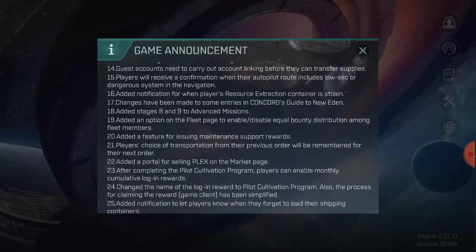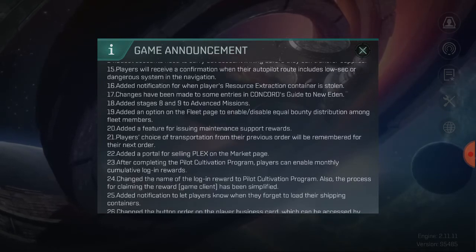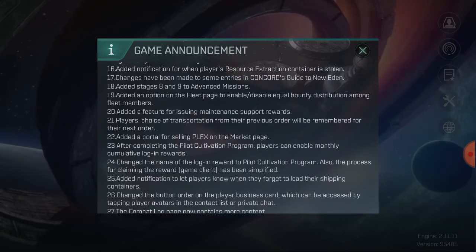Guest accounts need to carry out account linking before they can transfer supplies. Players will receive a confirmation when the autopilot route includes low-sec or dangerous systems. There's also an added notification for when a player's resource extraction container is stolen.